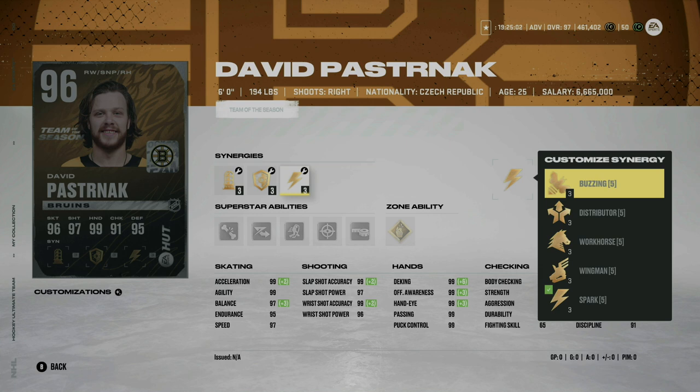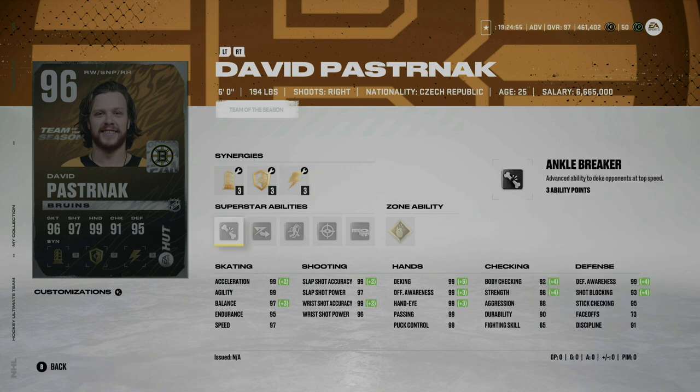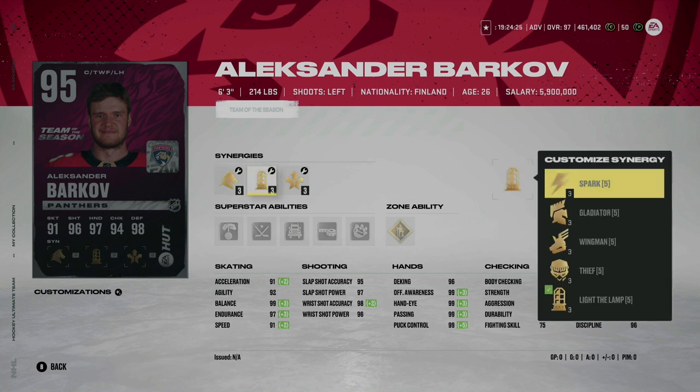Next up we have Pastrnak, 6'0" 194 pounds — needs no introduction. You could potentially increase his speed or acceleration to 99 depending on which synergy you want to activate. The abilities are okay — I don't really love them. I don't love the one-timer, seeing eye isn't great, and Ankle Breaker isn't great either. The only one I'd even consider is Elite Edges; gold Make it Snappy isn't terrible. Overall a phenomenal card and if you're a Pastrnak fan it's a must-have.